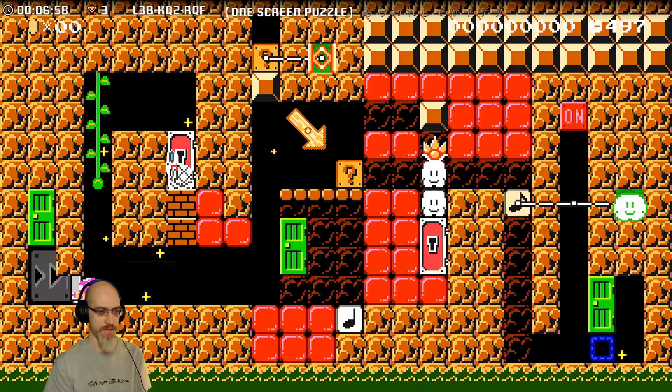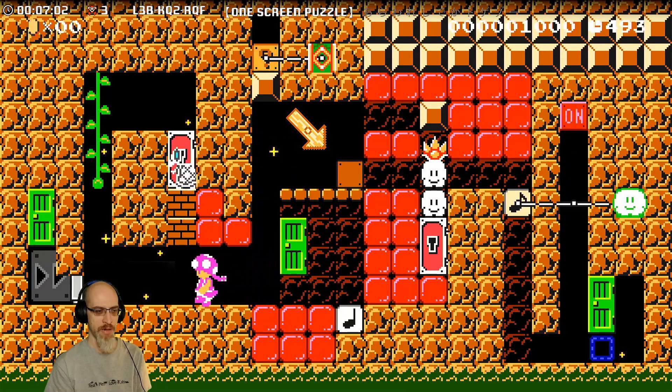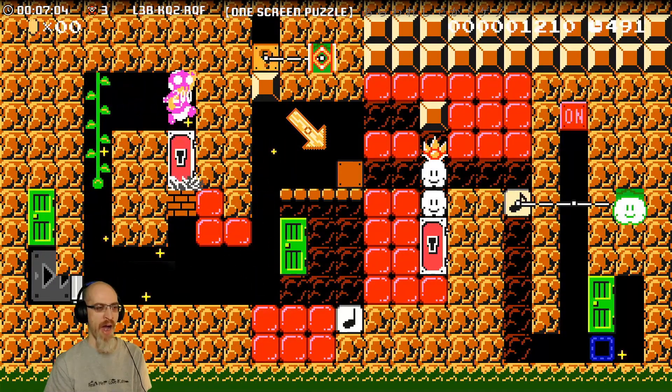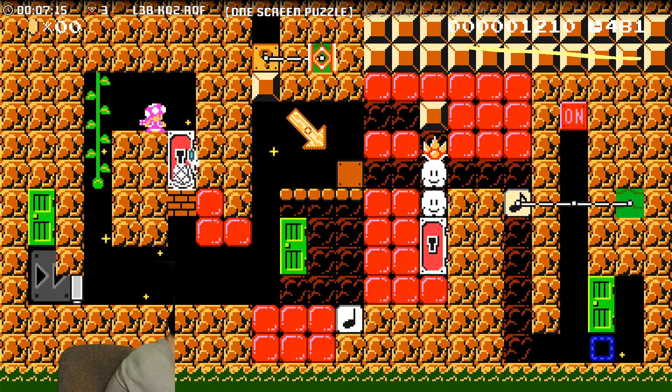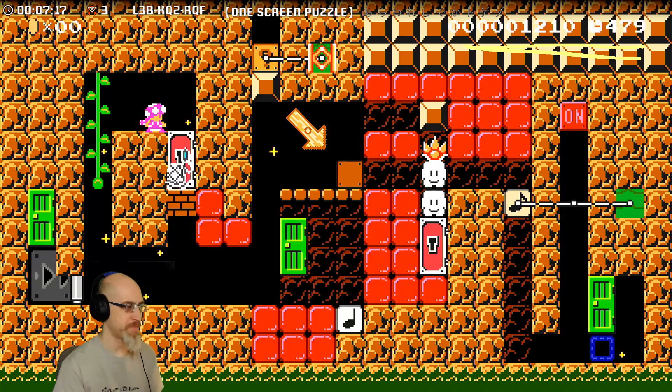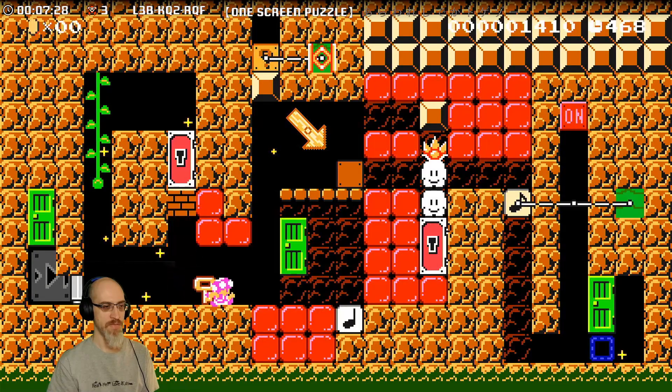I feel like Mario Maker needs to do something better about white-only numbers on bright backgrounds — I can barely see the timer. Also, somehow immediately defeat...